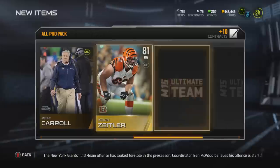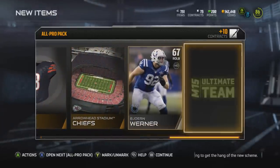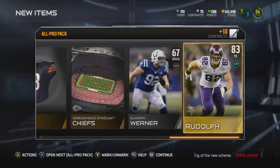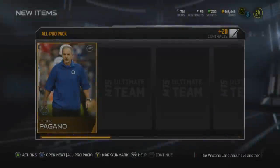Here we get a Kevin Zietler from the Cincinnati Bengals, 81 overall — not the worst pull. The final card could have been an elite, but it's an 83 overall Kyle Rudolph, which is a decent pull, but not really what we're looking for.